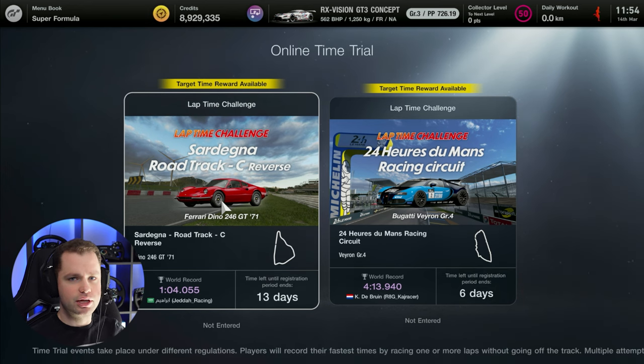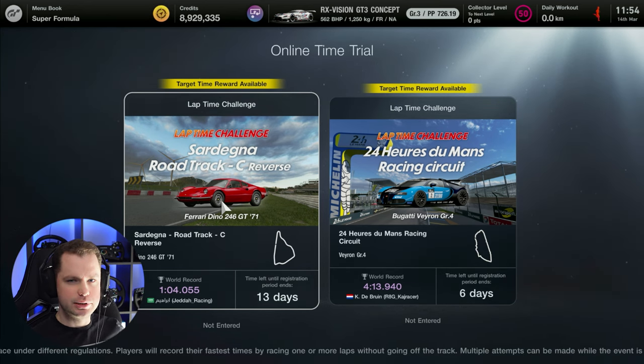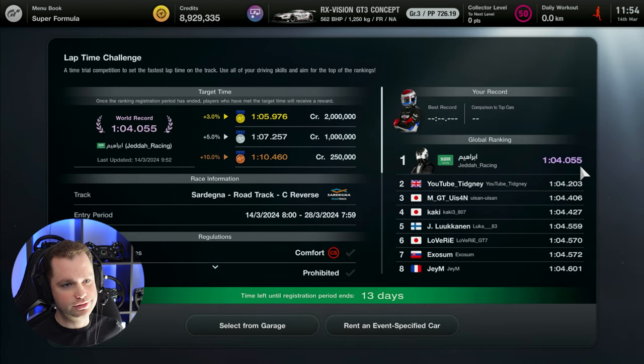Hello everyone, welcome once again into another lap time challenge video. I believe this one is the easiest to get the gold. We got the Ferrari Dino and I think it's gonna be really easy. The lap is only 104.0, which means to be in the 3% you need a 105.9 — just about 2 seconds of difference, which is usually a lot on such a short circuit that's mostly flat out. So here we got Sardinia: 105.9 for the gold, and the leader did 104.0.